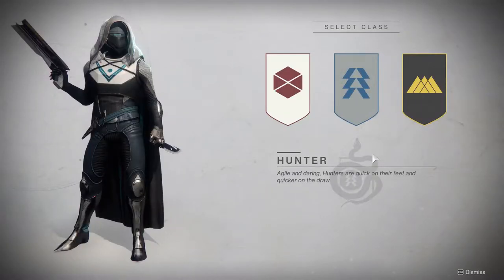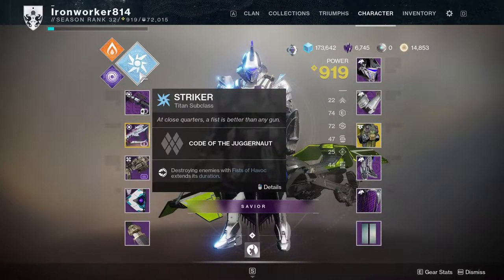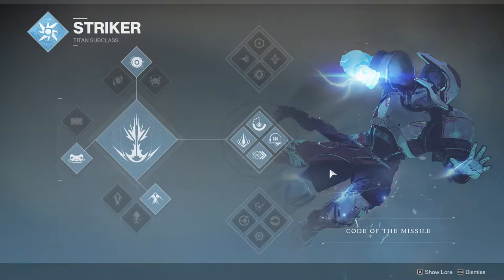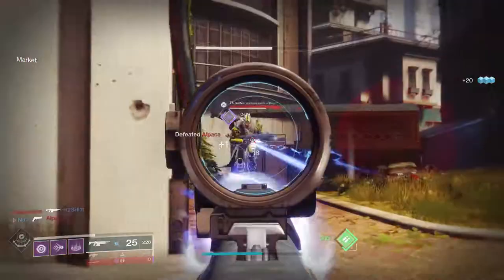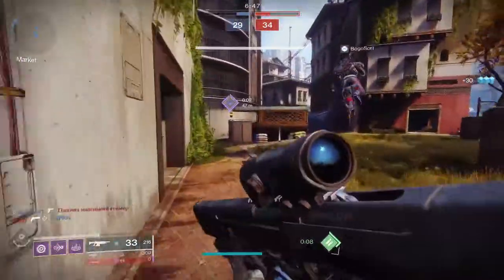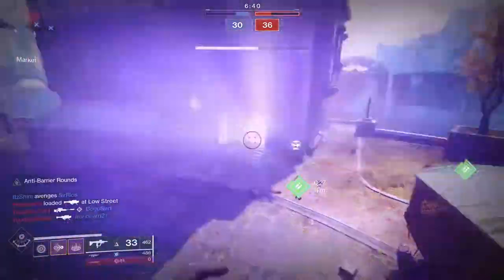There are three main classes in Destiny 2: your Hunter, your Titan, and your Warlock. With these three classes, they also have three subclasses — Arc, Void, and Solar — and within these three subclasses there are three skill trees to pick. New players might be a little overwhelmed with what's going on here. The main differentiating qualities between these classes are basically your jumps, your abilities, and your supers. Things like your health, the amount of grenades you can carry, and how well you can aim with certain weapons — those are not affected by your class. My suggestion: make all three. Try them all out. If you're really going to get deep into Destiny, you're probably going to end up making all three anyway. Try them all out, see which one you like, stick with that one for a bit, and if you get bored, switch over to another one.